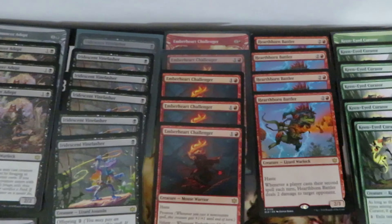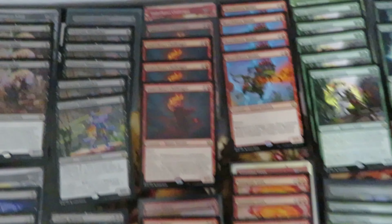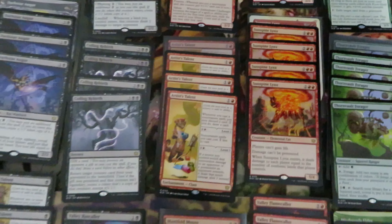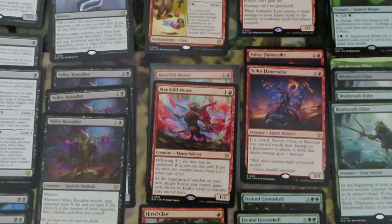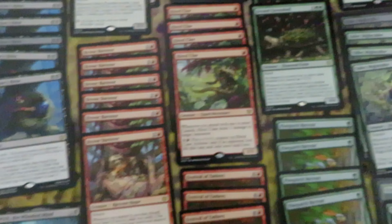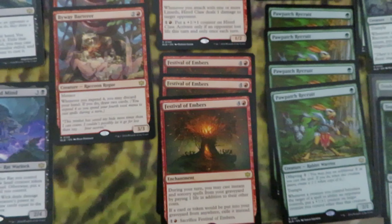Red cards: Amber Heart Challenger, we have five — one foil. Four Artist Talent. Manifold Mouse, only two. Valley Flank Order, two. Five Links. Four Battler. Higher Claw, we have four. Barterer, we have six. Festival of Embers, we have three.